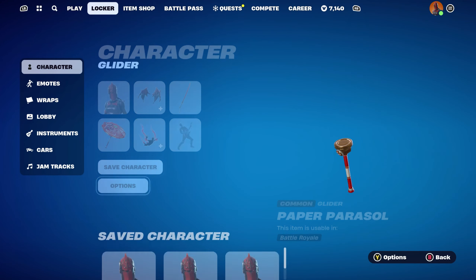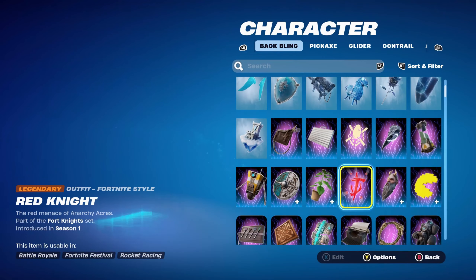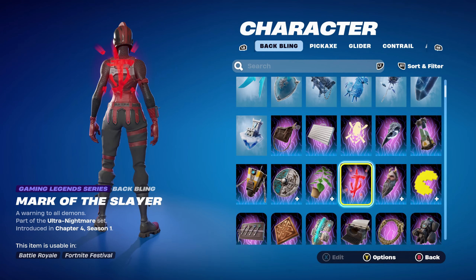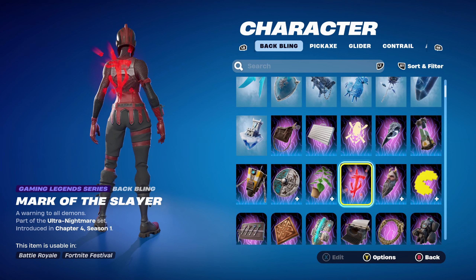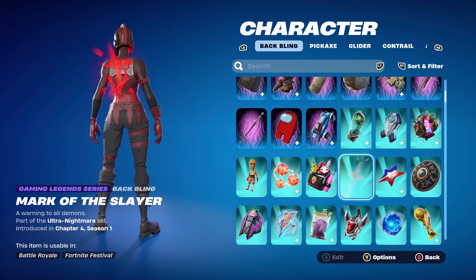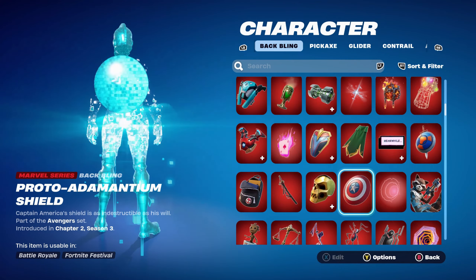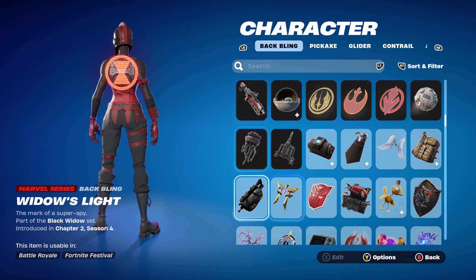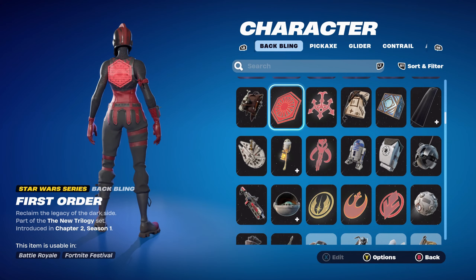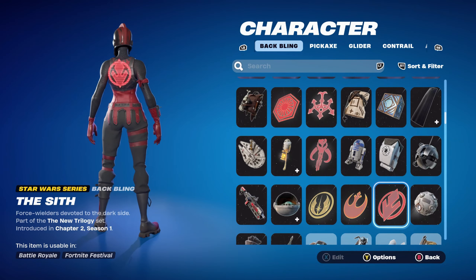For combo number 3 I thought I'd use a holographic back bling. The one I'd use is the Mark of the Slayer, part of the Ultra Nightmare set, introduced in Chapter 4 Season 1's battle pass — this is Doom Slayer's back bling. But you can use any other red holographic back bling, for example Travis Scott's Cactus Jack one, any red Star Wars ones like the Radar Sensors, Widow's Light, First Order, Hutt Clan Symbol, Mythosaur Signal, or even the Sith. All would work nicely.